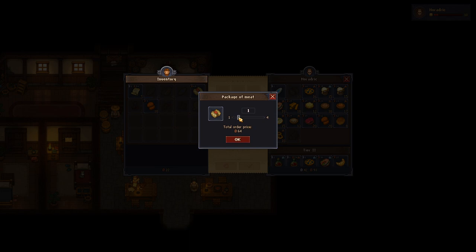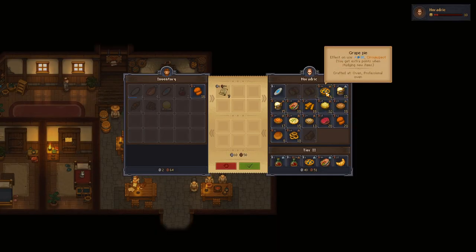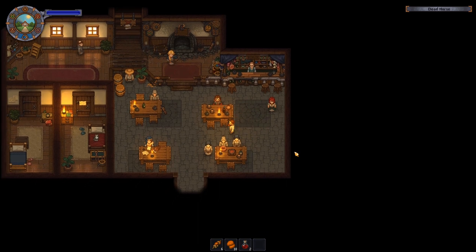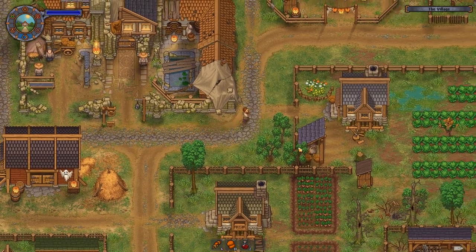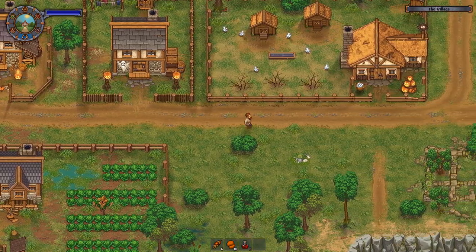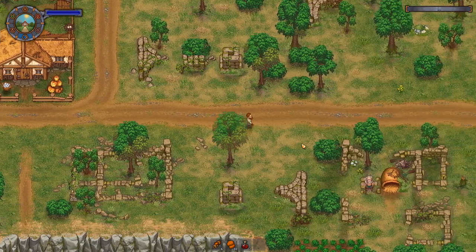I think if I remember correctly, if we do sell one — yeah, the package of meat you have to be careful with because they work like the other stuff in the game, which means the amount of them can reduce the value quite a lot. So you can't sell like 20 of them at once; it's better to sell like four every other day or something.